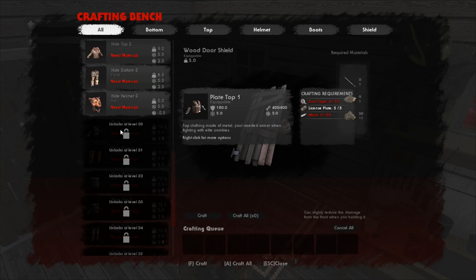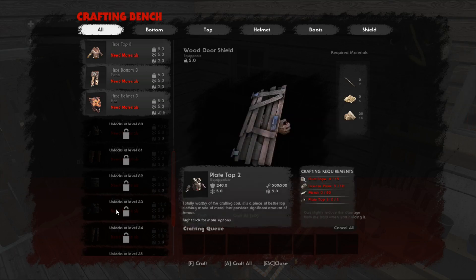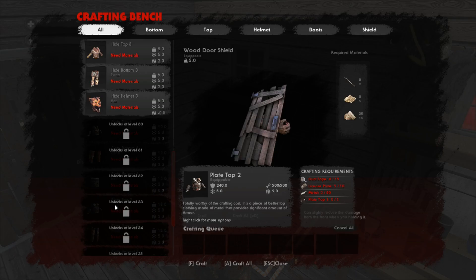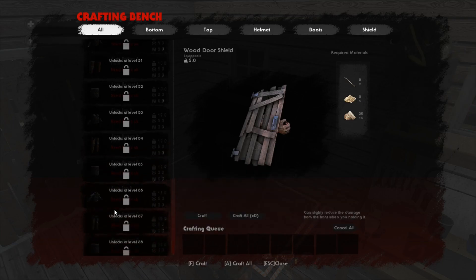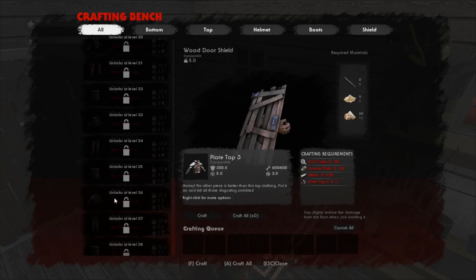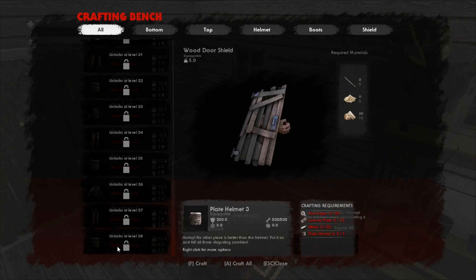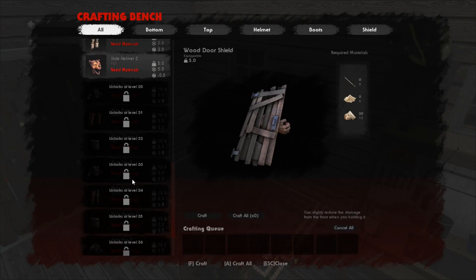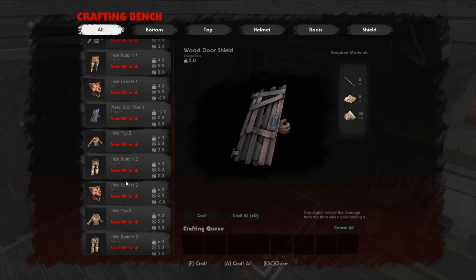We need to level up big time now. Level 30 starts plate armor — this is the reason for the license plates. It is expensive as hell — 50 metal to make each piece, and the helmet is 30, but to upgrade it is 80, 60, then 120, 120, and 90. So we're going to be doing a lot of looting — I will get my helmet upgraded to level 3 off camera as well.